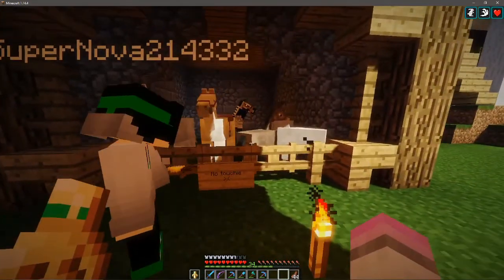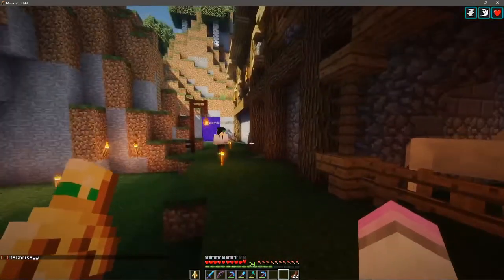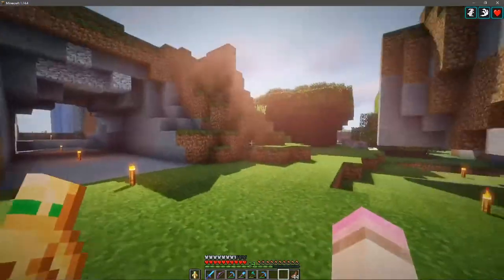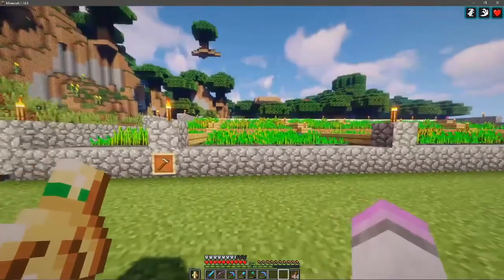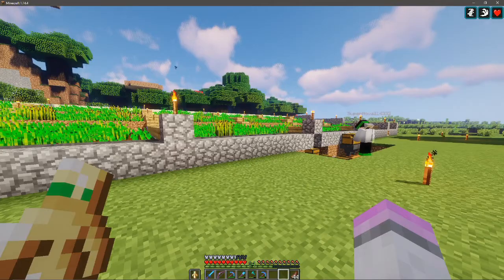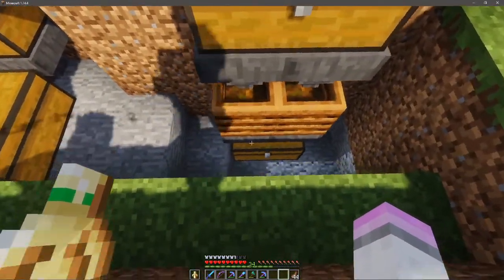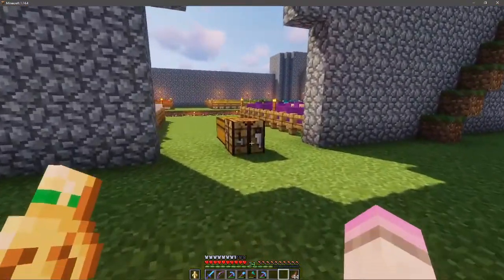I've got my horses here. I put that sign because Chrissy decided to say he wanted to prank me by stealing my horses, so I put the 'no touchy.' We've got kind of a tree farm there and a wheat farm. It's semi-automated, not fully automated, but it's large and gets me a lot of wheat. I've got a little bone meal farm here because I need a lot of bone meal for what I do on the server.